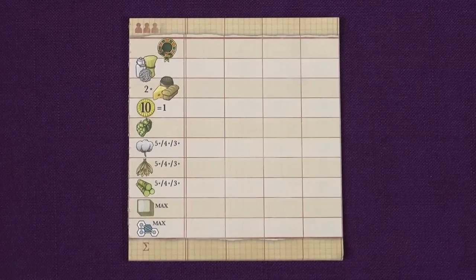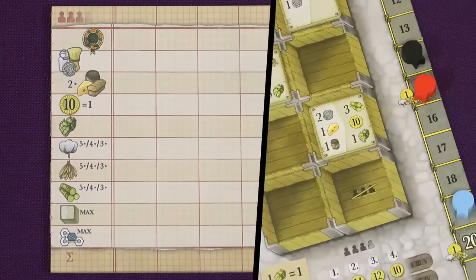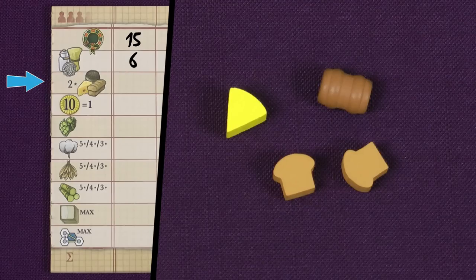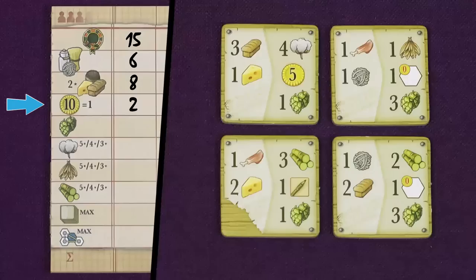After five rounds of play it's time to add up the scores, and you do this by using the score pad provided. First you score one point for each glory you have as shown on the export track. Then you score one point for each basic good in your stock — milk, grain and wool. You score two points for each processed good you have — cheese, bread and whisky. Every full ten money you have scores you one point. And then you look at your fulfilled export contracts.